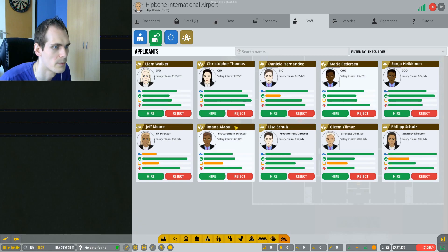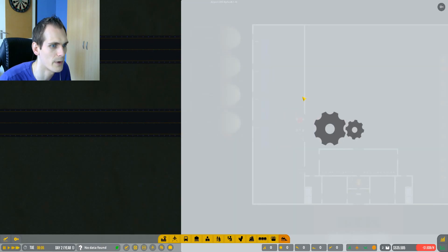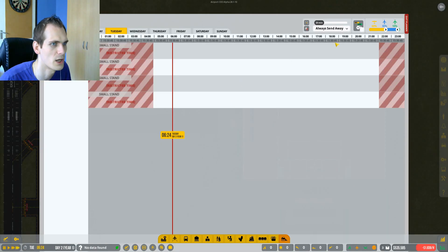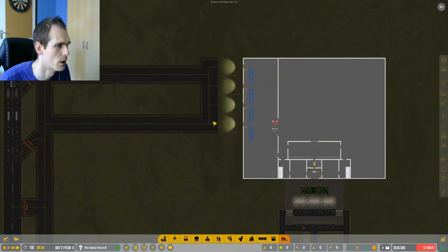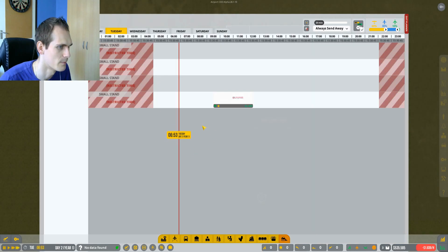You're gonna be hired, CIO, you're gonna be hired, and the CEO, you're gonna be hired. CFO, CIO and COO - yeah, we have everything in place now. We don't need to hire anyone else. So that means we can now go into the auto scheduler, enable it, and that will set one flight for now. There will be more, don't you guys worry. I want to see that first flight incoming - gonna be awesome.